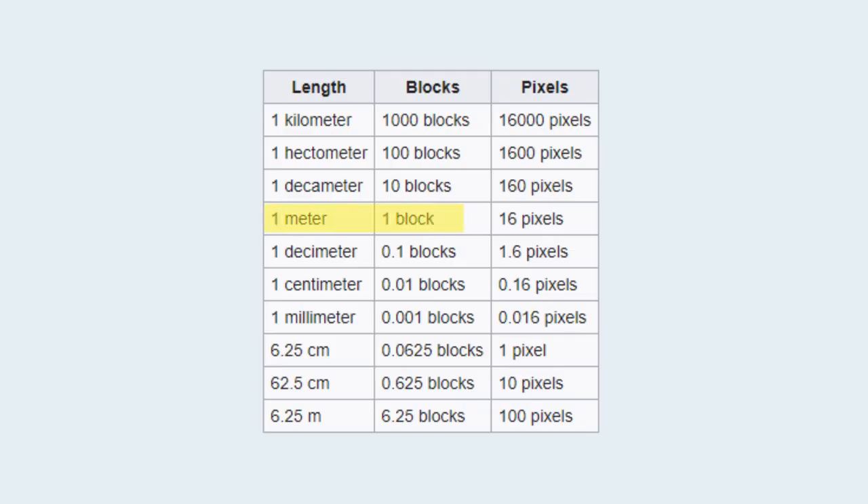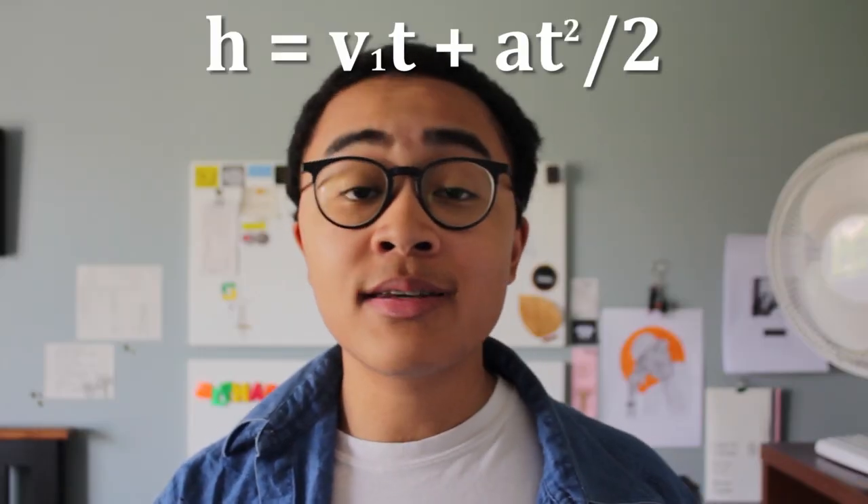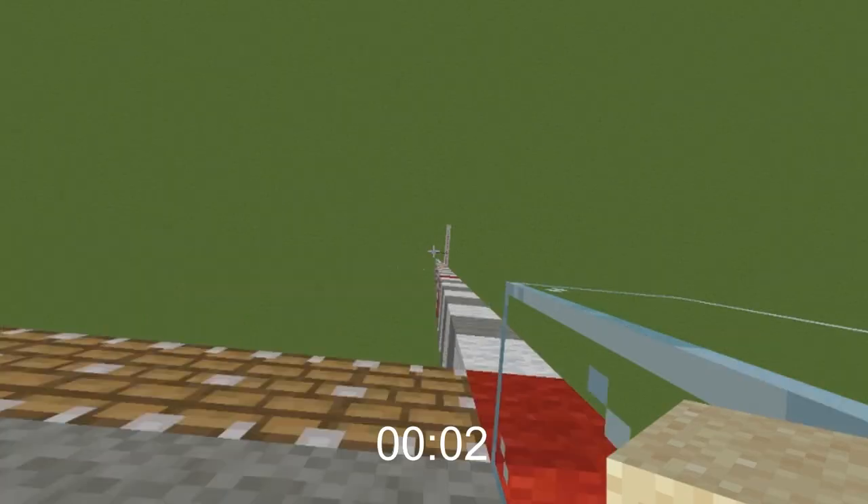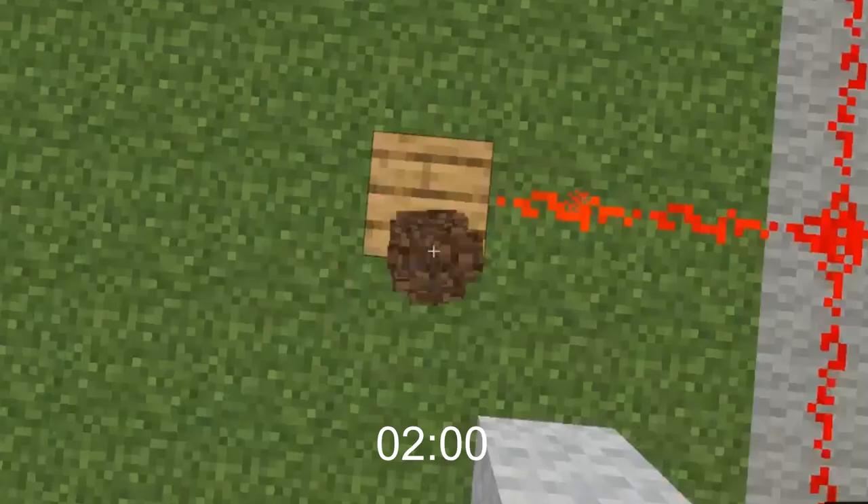According to the Minecraft Wiki, and confirmed by the creator, every block in Minecraft is 1 meter tall and 1 cubic meter in volume. Therefore, the displacement in this case is 50 meters. The initial velocity is 0 meters per second because the player isn't moving. Using my editing software, I was able to find time by going frame by frame and seeing exactly when the player hits the ground.